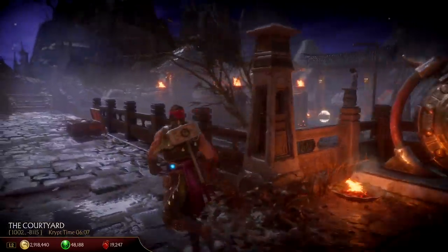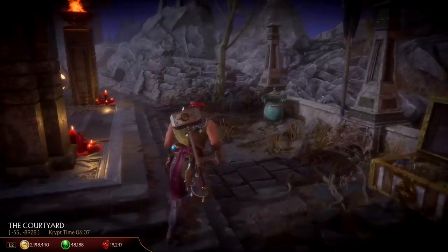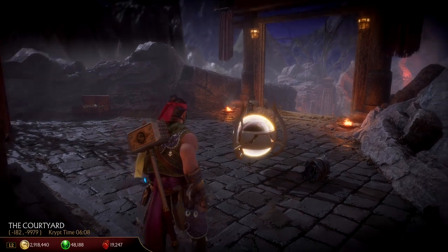Hey everyone. Crypt Event 6 can be located past the courtyard, across from the head pedestals and down the stairs. It contains the Path of Fire mask for Scorpion and the Hell to Pay skin for him.